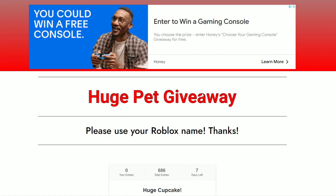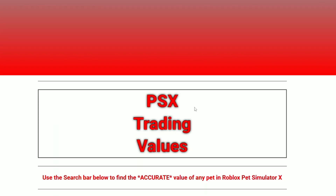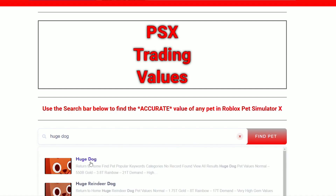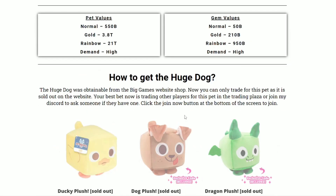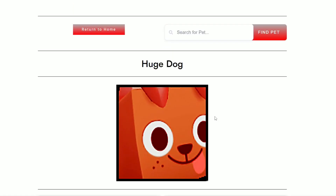Don't forget to head back to the home page — anytime you do a trade on Pet Simulator X, make sure you search up the values of your pets using the search bar. For example, you can type in the Huge Dog, and it'll load up and tell you all the accurate values of that pet, including pet value, gem value, and even how to get these pets. Make sure you use PSX Trading Values every single day before you make any trades. Happy trading guys!